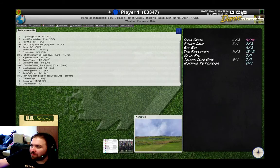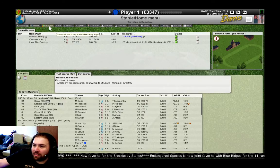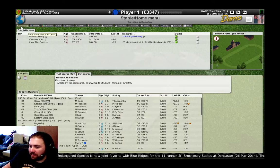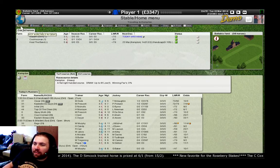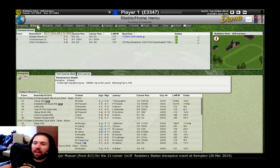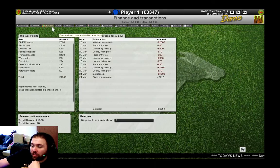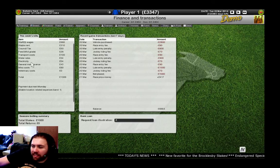Race six is a nine furlong selling race. We can skip the rest of today since we don't have anything else running. In the training options — not available in the demo — if it's like the previous Starters Orders game, you can set different training for your horses and watch them go out on the gallops, to get them fit and ready for race day. Breeding — also not available in the demo — lets you put your horses out to breed with one another and try to create better, faster horses, which is almost certainly the best way to get good horses. Finance lets you keep an eye on your finances and you can request a bank loan.